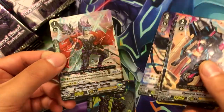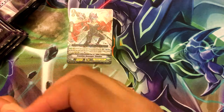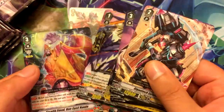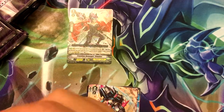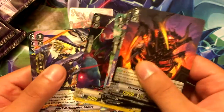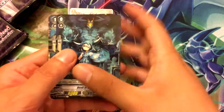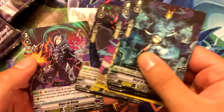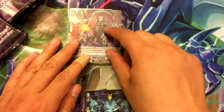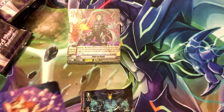Frontline Revenger Klaudas — this would make the third copy of him. He was also a starter for Ren on the Link Joker arc, which I was surprised he was not a starter in this one. Hope on Damp, which is probably the coolest looking Dark Irregular card I've ever seen. It's probably my favorite Dark Irregular card. When I first read it I thought it said 'Hope on Damp,' which would have been really funny.